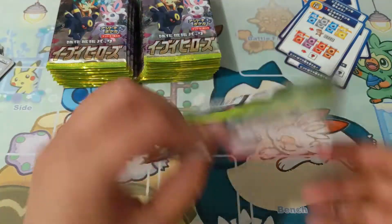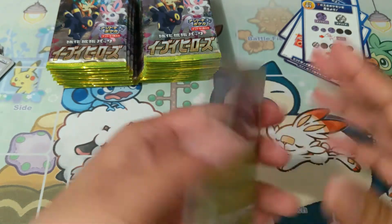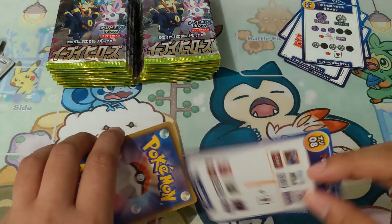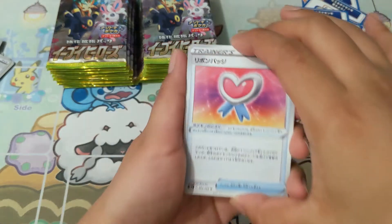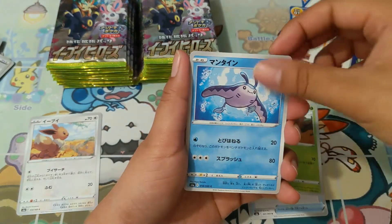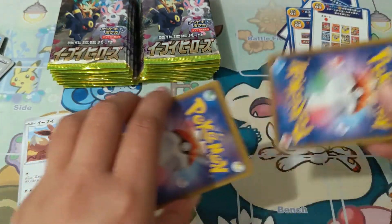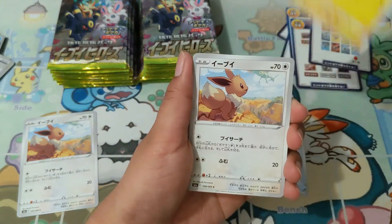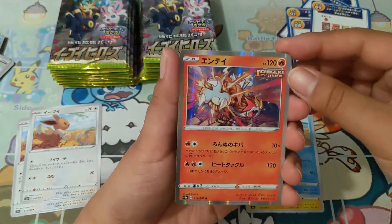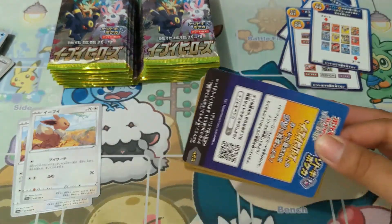When it comes to opening this Eevee Heroes set — have any of you been able to get your hands on it? I'm really thankful to have gotten this box. Oh, Eevee — awesome, setting it off to the side. I would love to add more Eevee and Eeveelution cards to my collection. Feel free to comment down below — let me know what your favorite Eeveelution is! Oh, another Eevee card! And look at that — a holo Entei, very very cool.